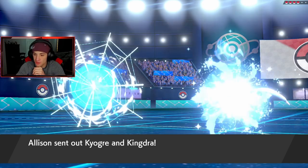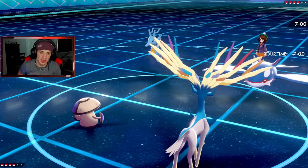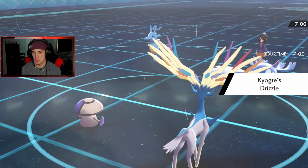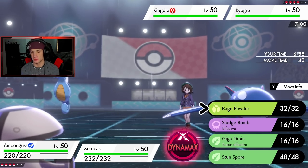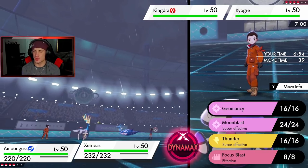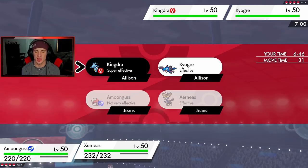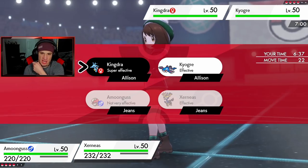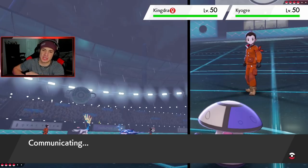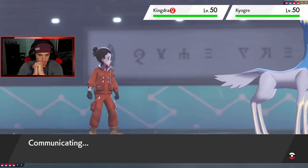He's going to go Kyogre, get the rain going. I have Water Absorb but I can't just swap freely. I'm thinking I Rage Powder this turn and get the swap for free, bring in Vaporeon. I don't think Water Spout takes me out in one shot. Actually, I think I just Rage Powder and get after it. Do I take out Kangaskhan or do damage to Kyogre? Both are posing a threat. I think I just take out Kangaskhan — get rid of that. He's just gonna Water Spout and I'll be able to bring out Vaporeon next turn.